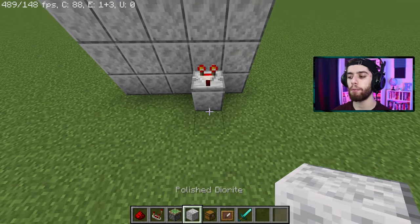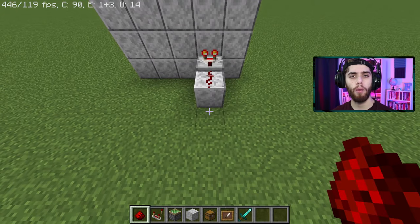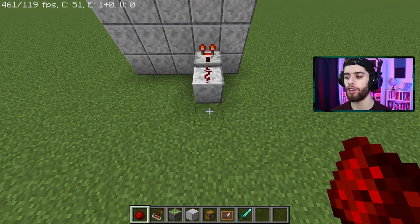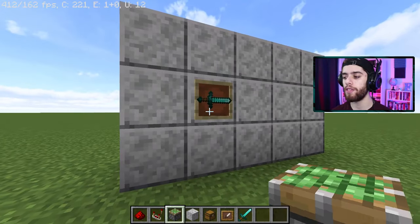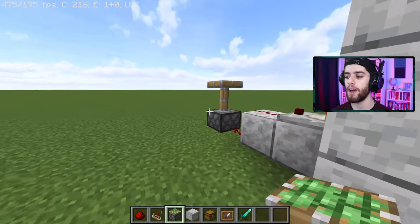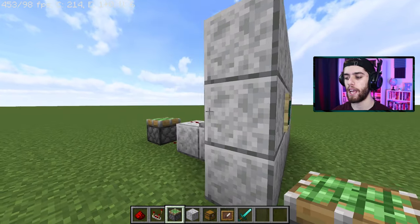Now come to the back again, place down one more block, then a piece of redstone dust, and now we're cooking. Basically what this is going to do is allow you to activate redstone by moving this item frame. You're going to see the piston is now extended — move it some more, and boom, it's down.